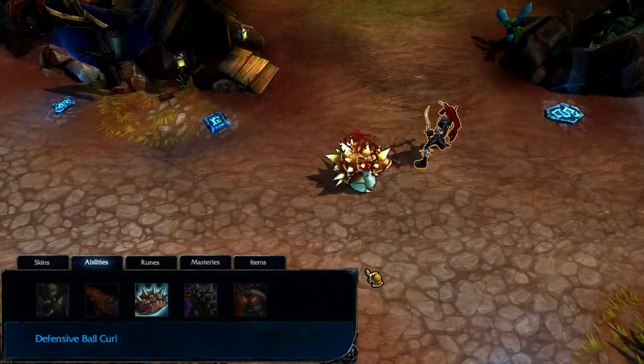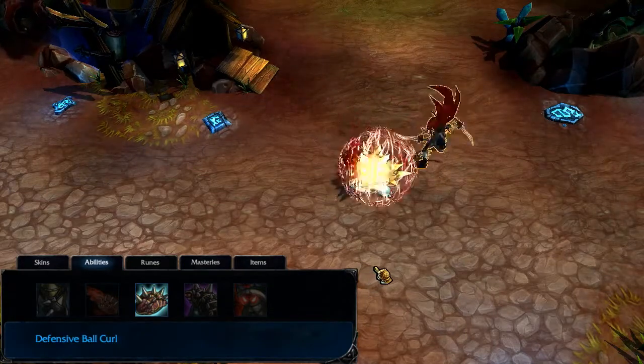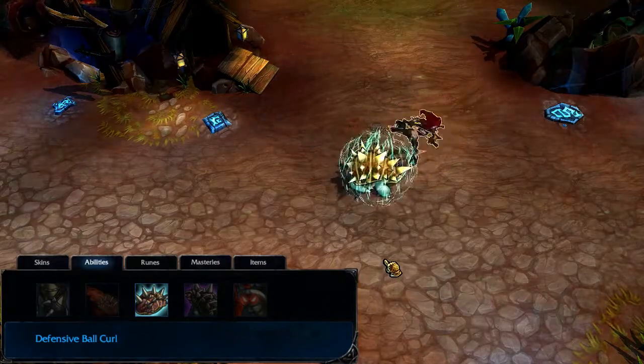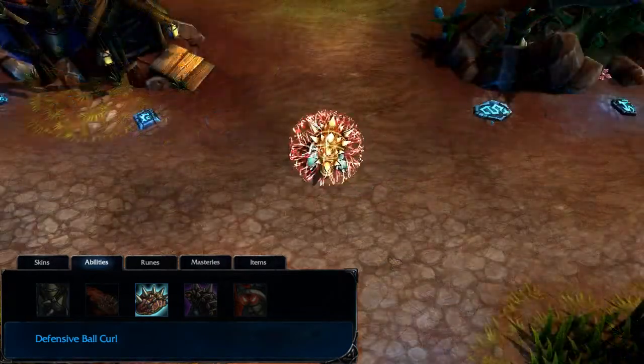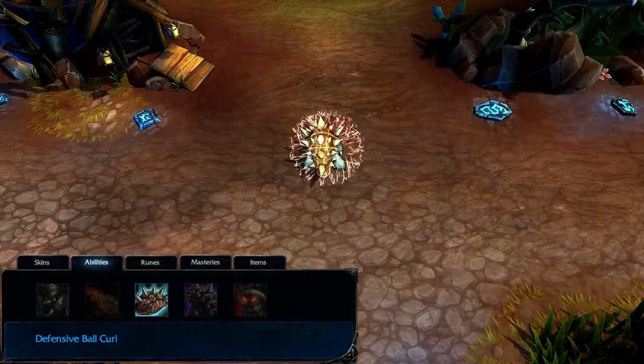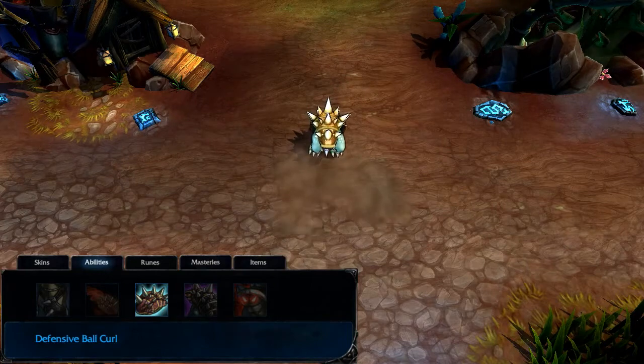Defensive Ball Curl gives Rammus significantly increased armor and magic resist for a few seconds. Additionally, any enemy who attacks Rammus while in Defensive Ball Curl is damaged in return. Defensive Ball Curl and Powerball are mutually exclusive — casting one will immediately end the other. I take Defensive Ball Curl at level 1, bringing it to rank 3 by level 5, leaving it there until levels 12 and 13 for the last two ranks.